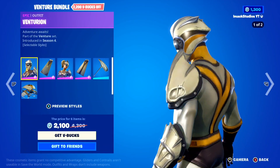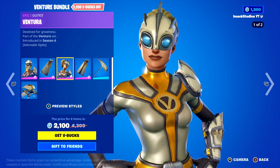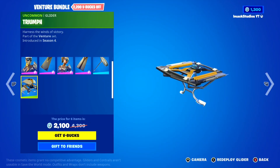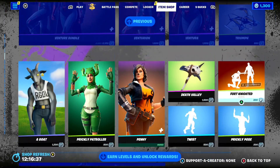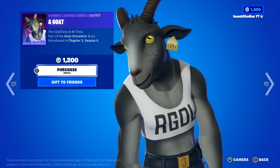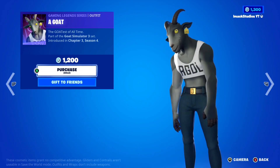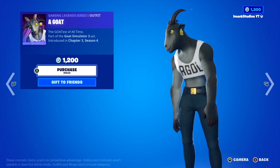Moving down, the Venture Bundle is back today. In this one, you've got the Venturian Skin with the Venturian Cape Backbling, the Ventura Skin with the Ventura Cape Backbling, and to finish it off, the Airfoil Pickaxe with the Triumph Glider — which is insane. If you guys want this bundle gifted, let me know down below. Moving down to the Daily Section, the Goat Skin is back from the Goat Simulator game. This skin is just a massive meme inside Fortnite — you can literally run around the Fortnite map as a goat. If you do want it gifted, let me know down below.